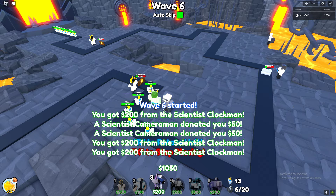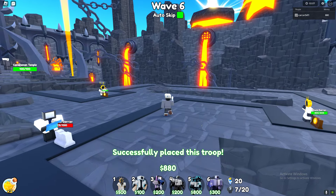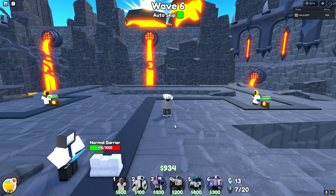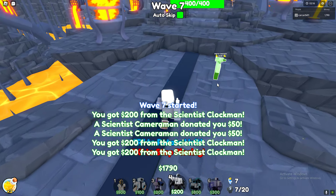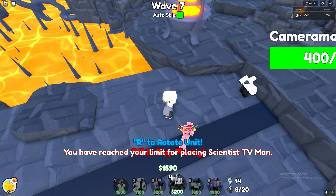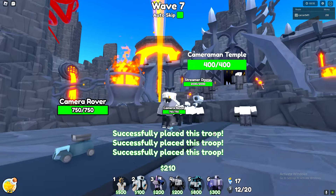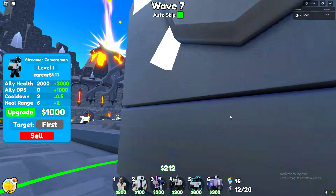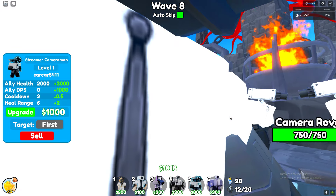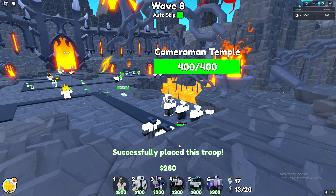The next one will definitely go right here. Scientist clocks go in the back so they can tank the hits. Now I'm gonna place four NGs — that's one NG, two NG, three NG, four NG — and that's one streamer. Basically streamer is a... why did I bring medic?